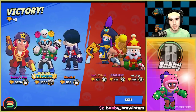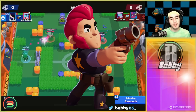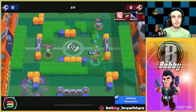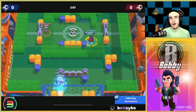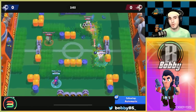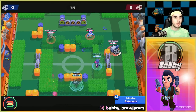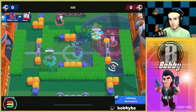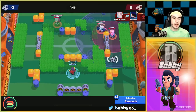Coming in at number four is Colt. There's no strict order — these are just six easy-to-push brawlers. Colt is listed after the first three because you actually have to aim a little, making it slightly more difficult. If you want a quick, easy three brawlers to push, the first three are definitely the ones to go for since many of you don't have much time.